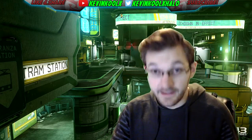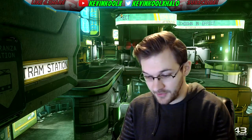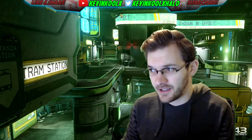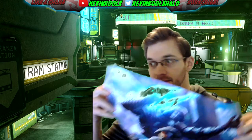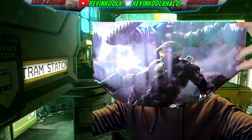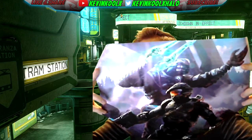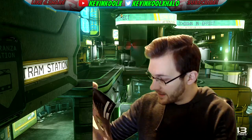Like many of the other boxes, we get a poster, and this one looks really sweet — I might actually have to frame it. I've really enjoyed all the artwork that comes with these posters; they're really well done. This one features Master Chief and the Arbiter, just being badass and working together.